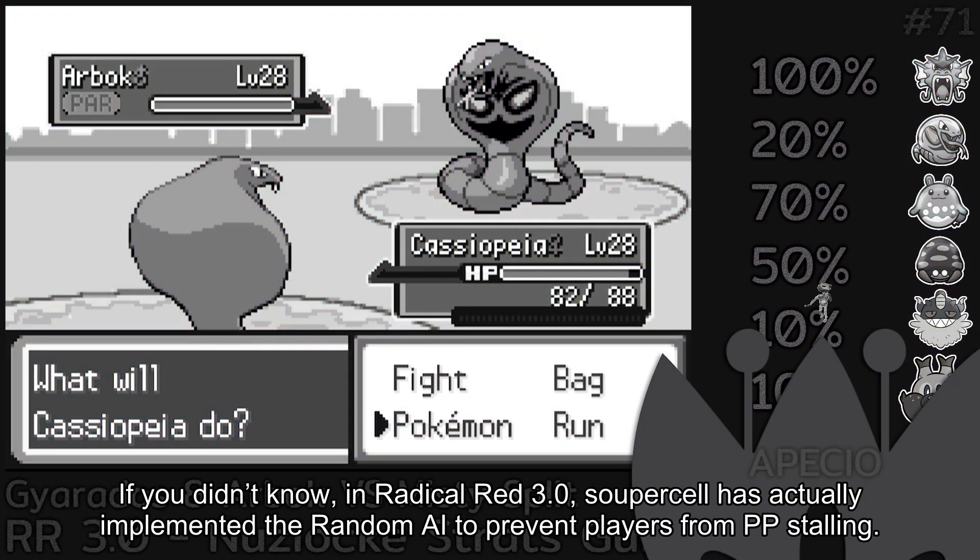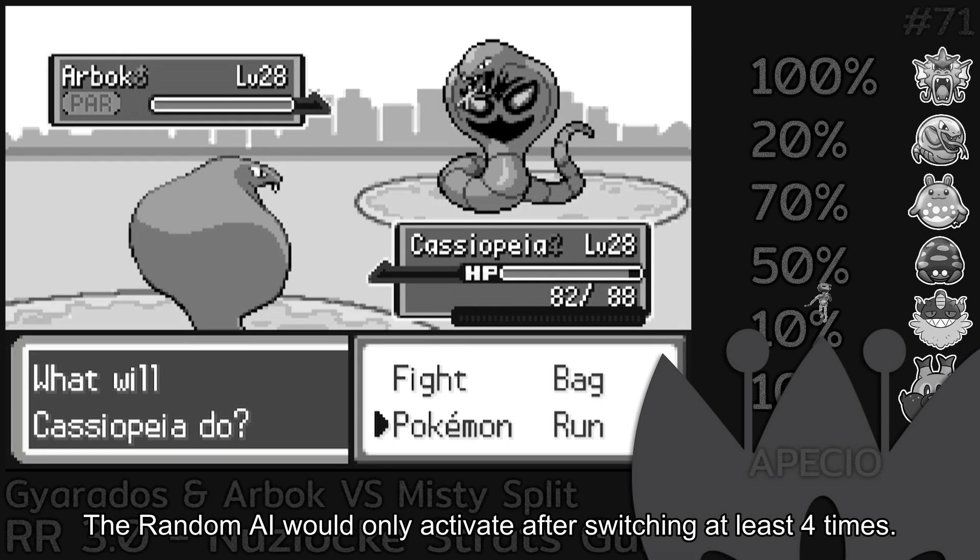If you didn't know, in Radical Red 3.0, Supercell has actually implemented a random AI to prevent players from PP stalling. The random AI would only activate after switching at least 4 times.